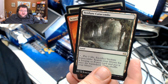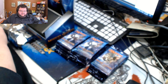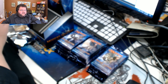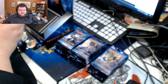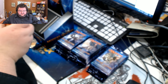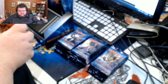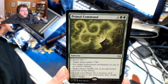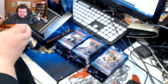Starting the box off right with Verdant Catacombs — very good. That is, I think, my sixth fetch out of three boxes, so that seems about right. Getting about two per box is pretty much what you can expect. Here is Attended Knight. And one of my favorite cards ever printed — Primal Command. Worth like a buck right now, but one of my favorite cards.